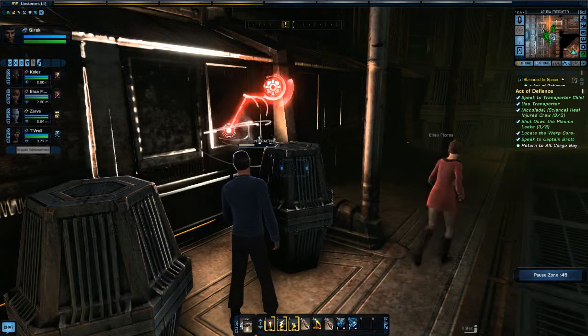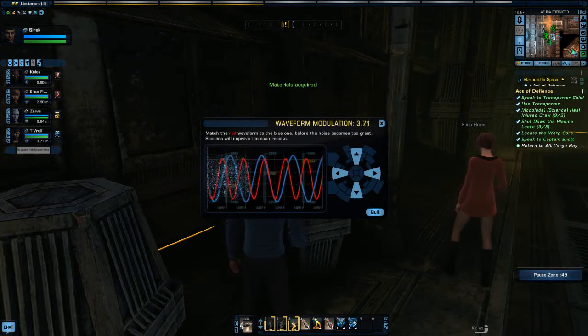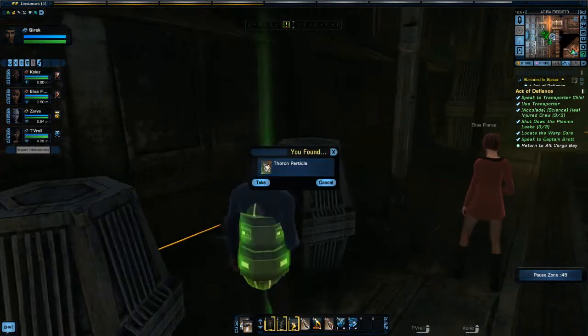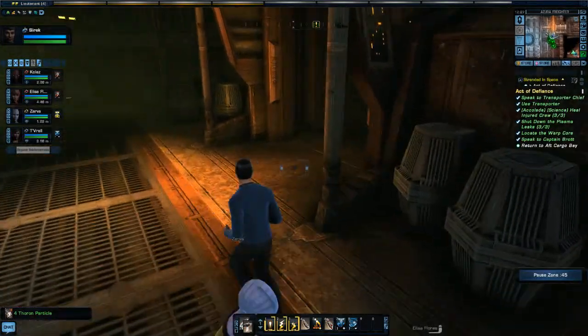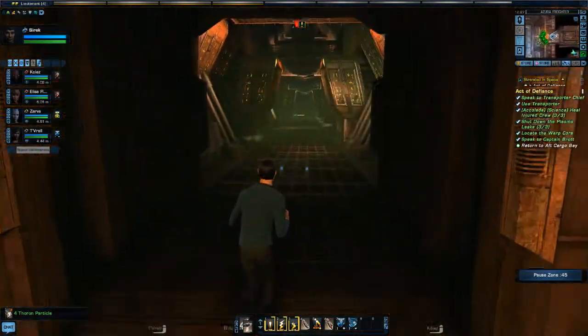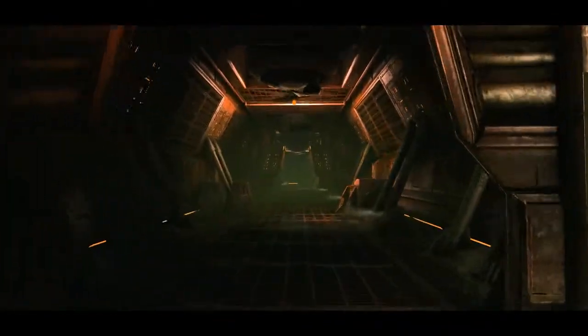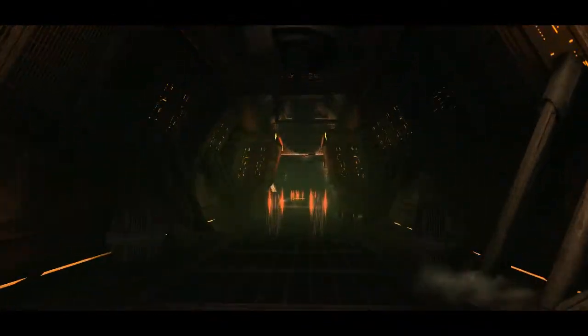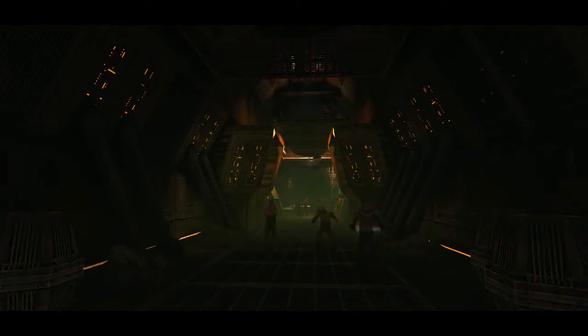Thorn particles — let's have those. Scanning. They used to be used for all sorts of reward vendors, but particles and stuff are now part of the crafting system, which has been overhauled quite a lot. I've not really looked into it yet, but apparently it's been very heavily overhauled and it's actually quite good now. Crafting used to be a bit rubbish in this game, but we'll cross that bridge when we come to it.